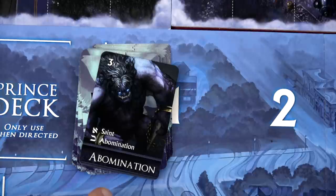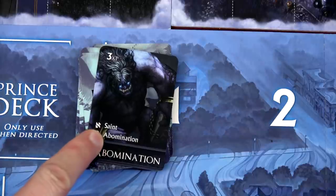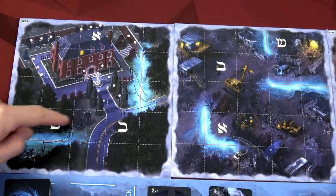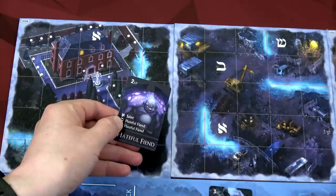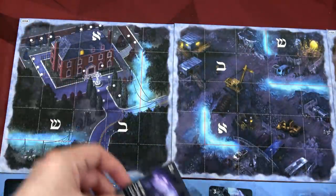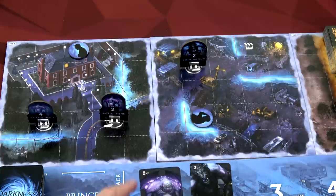The second board we're going to have an Abomination - this guy's tough. Three experience when you defeat them, and we'll place a saint on the board in this location. Every map tile has three different symbols that match what's on those battle cards, so that will tell us where the saint is placed and where the two Hateful Fiends will be placed. You can see our two Hateful Fiends and then our one Abomination over here, plus our two saints.